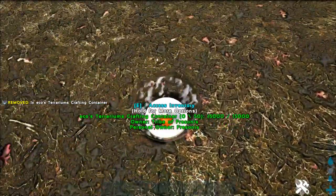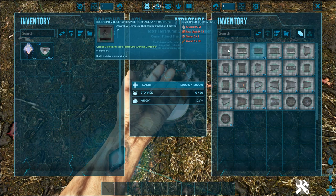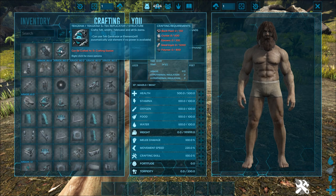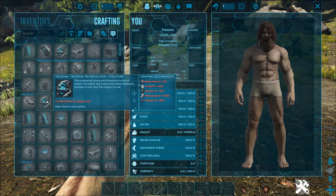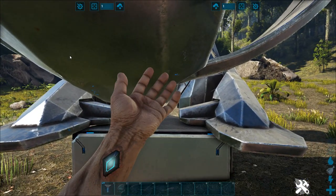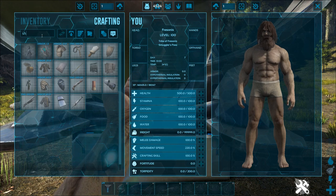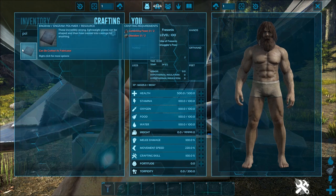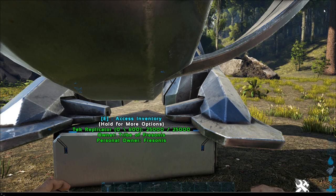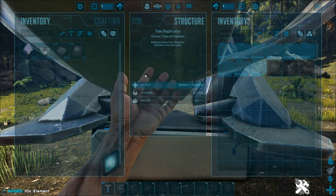Can we also craft all the items that are in a crafting structure? Nope. So items that you can craft inside, for example this terrarium crafting container - let's take the vanilla one and see. You need element. Can we craft element inside our inventory? No. Shards? No. Polymer? Yes, you can craft polymer but no element. That's a little bit of a shame. But you can still use the cheat command - 'GFI element' then for example 100, and you will get element.